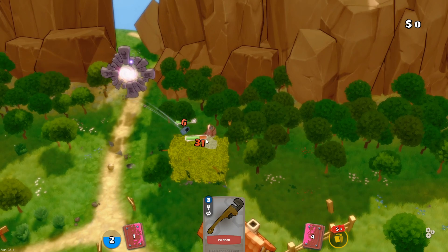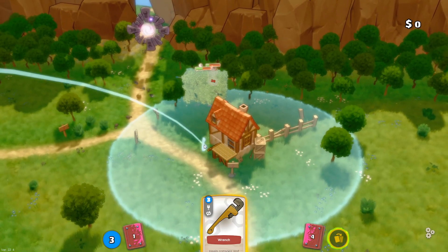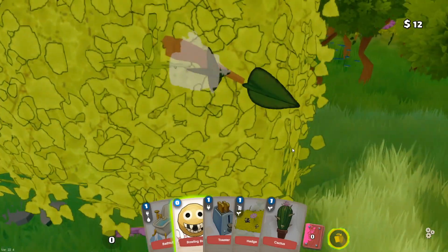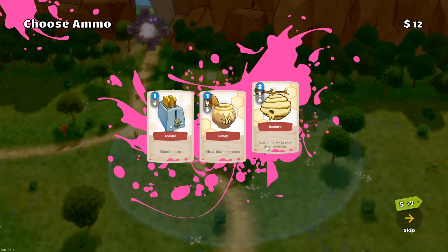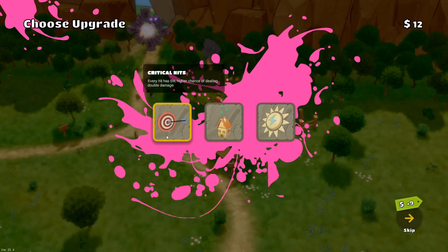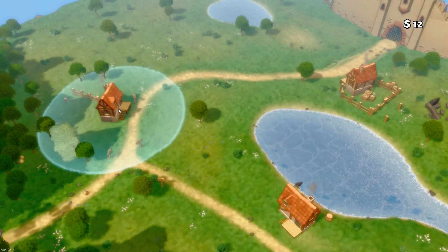I'm not sure I placed that toaster in the right direction — yeah, I did. He should be able to shoot soon. Now I'll place the wrench here; I think it just needs to be near the cottage to heal it. Now because we finished the wave we can pick an upgrade: another toaster, honey, or beehive. We'll grab another toaster. Then for the cottage upgrade: every hit has a five percent higher chance of dealing double damage, generates health, or uses electricity. This is amazing because it does damage to the enemy — we'll grab electricity.